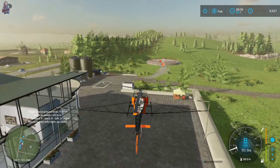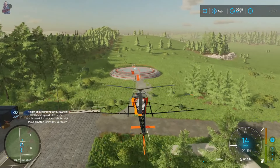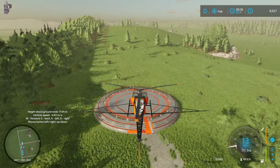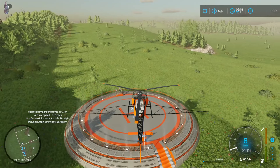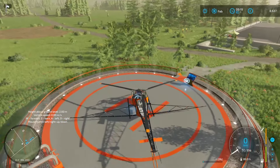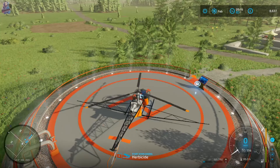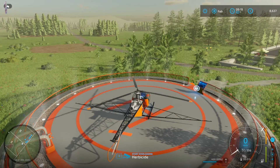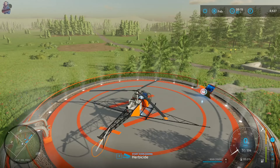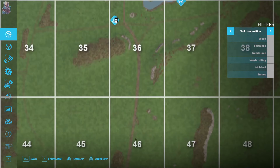Let's try and fly this thing and land on the helipad - that would be goal number one. I've never used this mod before. Left mouse button to rise and right mouse button to decline - okay, all right. We need to fill up with herbicide first. Okay, 100,650 litres. We're now going to need to try and fly this thing all the way down to the farm.